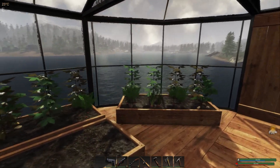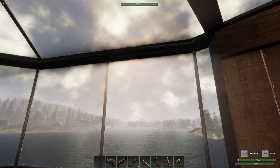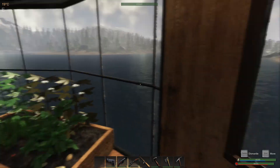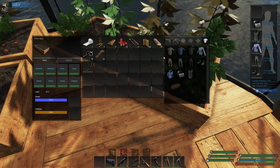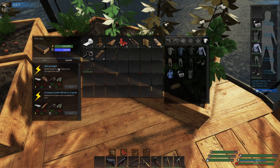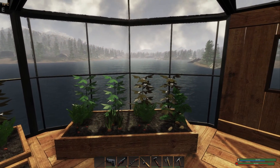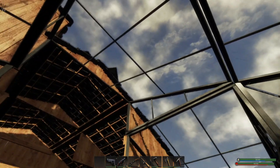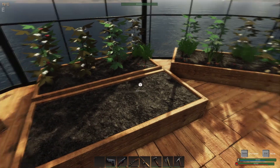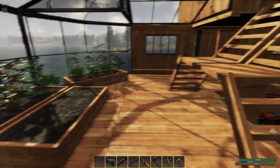This is part of the tutorial because some people didn't know you can actually grow your plants through glass. A lot of people thought the glass would block growth like walls, but it doesn't. You can also upgrade it to add a glow light that allows plants to grow constantly indoors even if there are no windows. In my case, the sun comes up on one side and goes down the other, so most of the day these plants have sunlight.